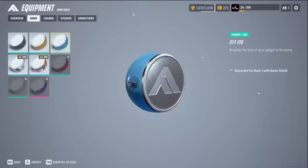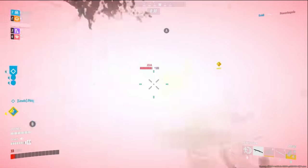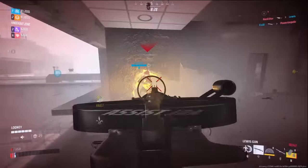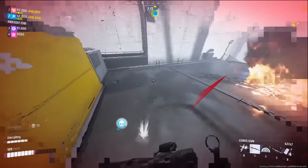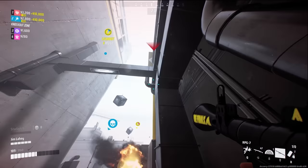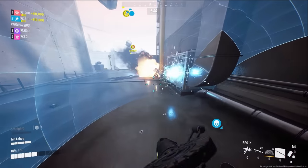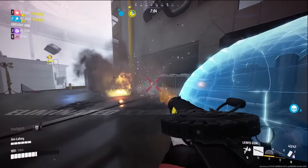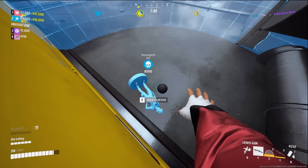The other gadget I always use is the Dome Shield. It allows you and your team to shoot through it, but enemies cannot shoot through it. It's perfect for clutching up kills without taking damage or forcing enemies to get up close to you — and when they're closer, you can use your shotgun, sledgehammer, or an RPG to quickly eliminate them. It might seem overkill to run both the mesh shield and the Dome Shield, but overkill is exactly what you want — it's what makes it so difficult for enemies to defeat you.